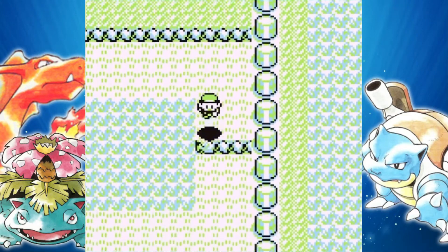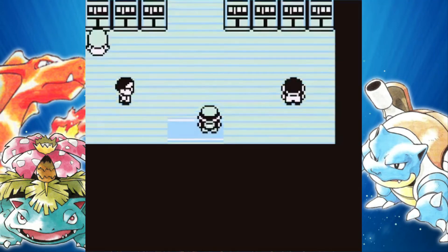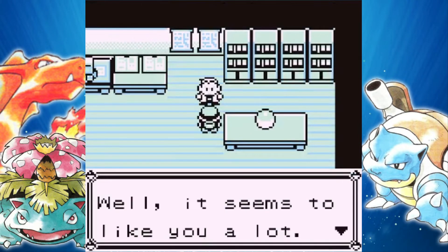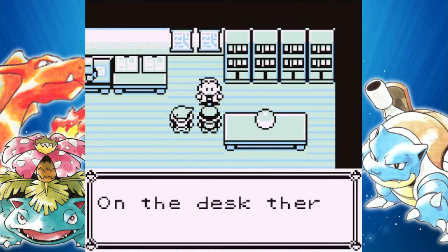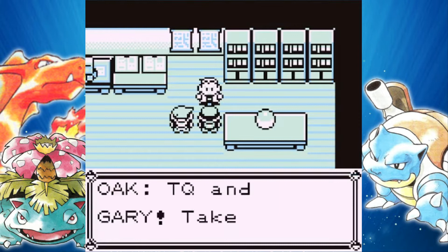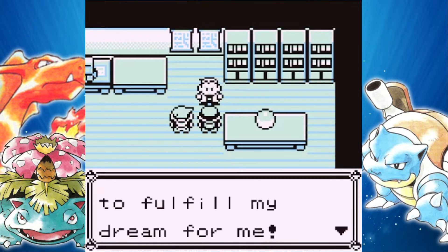It's much easier to get back down to Pallet Town — you can just hop over these little edges and basically avoid all the grass besides this last little patch. We picked up Oak's Parcel from the Pokemart. We'll give him Oak's Parcel, and then Gary's going to barge in here — he's probably going to brag to us about his win. Now it's time to receive the Pokedexes. The overall goal in Pokemon is to complete the Pokedex — you know the good old saying, gotta catch them all. But you can't really catch them all because of version exclusives and trade Pokemon and all that, so that phrase is kind of a total lie.